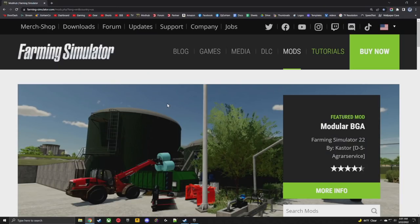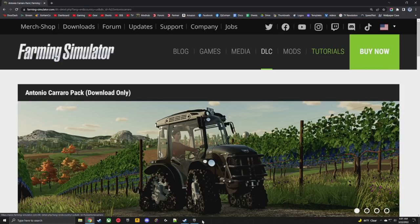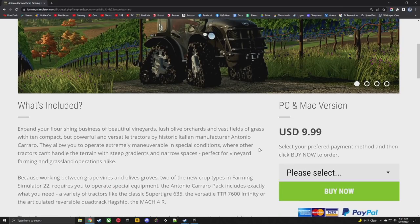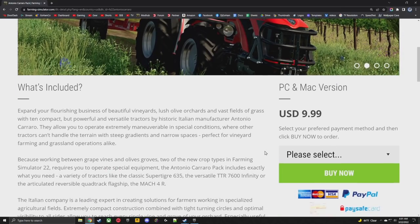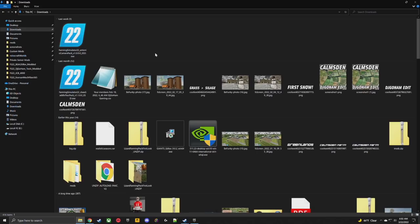For our friends on PC, there are a couple different ways you can get it. The first is through Giants Software — go to the website, go to the DLC page, and you can buy it right there. Make sure you use code DJGOHAM, all uppercase, all one word — to help support the channel at no additional cost to you. Once you download it from Giants they'll send you an email with a download link. Double-click on it, go through the steps, and it will automatically put it on your computer. This version also works for the Steam version and the Epic version as well.